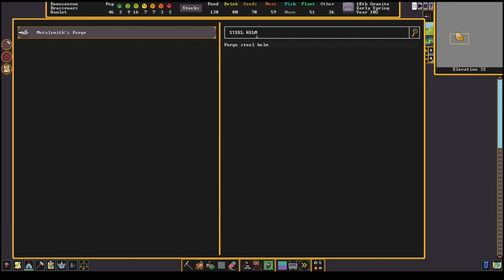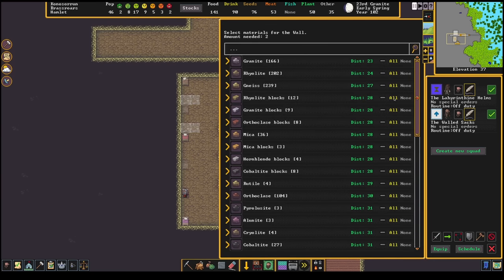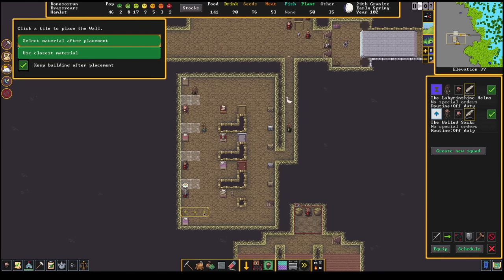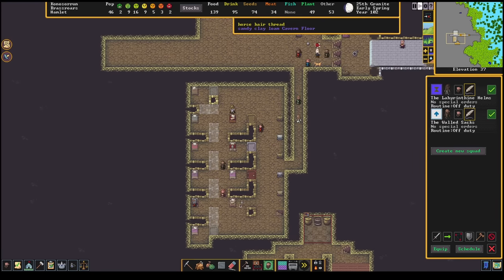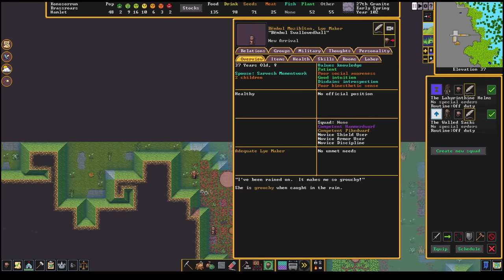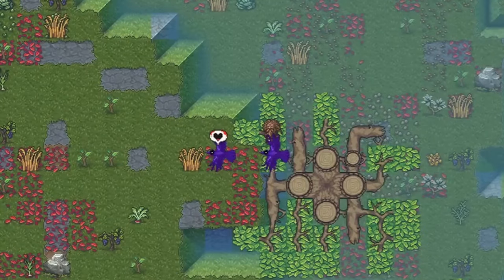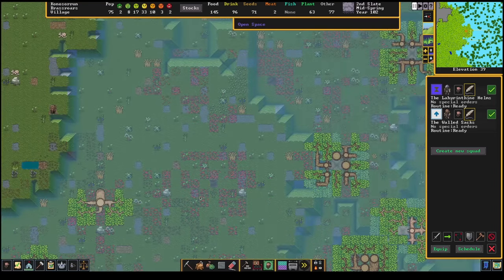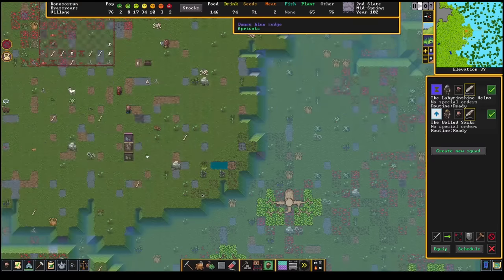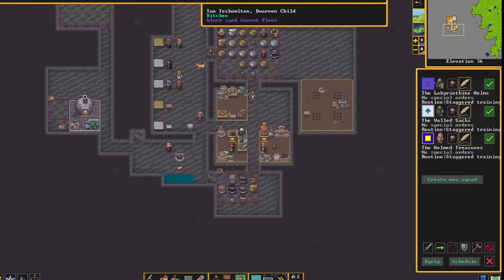The army's outfitted in steel mail shirts, so it's time to start working on steel helmets to go along with them. The hospital also picks up an expansion — the raven attack didn't quite overfill it, but it was close, and future attacks will definitely injure more dwarves. Hearing that the army is strong enough to repel undead attacks draws more migrants — a lot of migrants. One wanders up the wrong way and attracts another horde of giant undead birds, but the army's not in any rush to avenge him while the other migrants pick a better path.